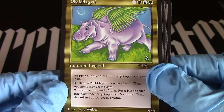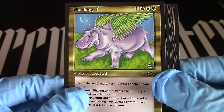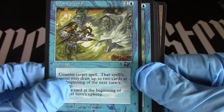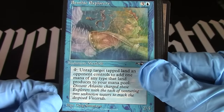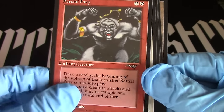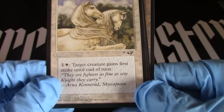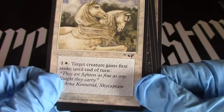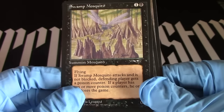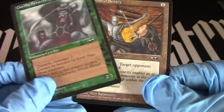I'm not even going to try to pronounce that, but it's interesting to know that there is actually a name for a hippo with wings. Arcane denial. Benthic explorers. Beastal fury. Royal herbalist. Noble steeds — that's pretty, they look like end delusions. Swamp mosquito. Gorilla berserkers — who knew there was such a thing? And an artifact creature.